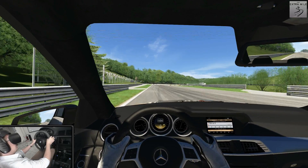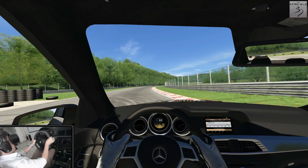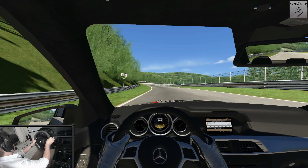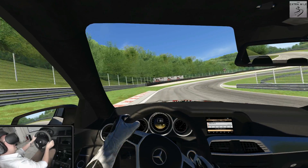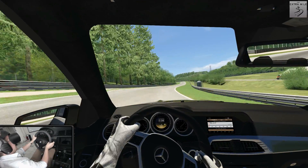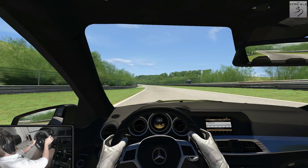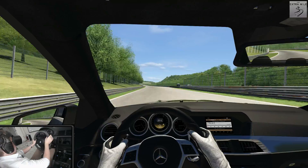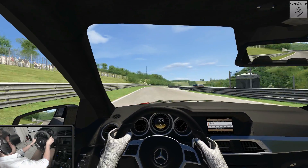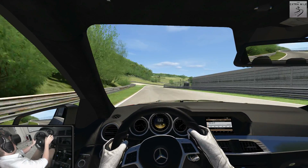Braking for the first chicane — alright, so far so good. I'm so looking forward to driving on this track for the first time. Okay, what do we have here — a lovely banked right-hand corner. Look at that, we have cows in the infield, not sure if that is realistic. All of this seems to be flat out — wow, this is a fast part. Really fast. We see a corner marker here, let's brake. Braked a little bit too much it seems.